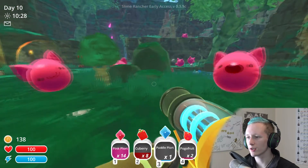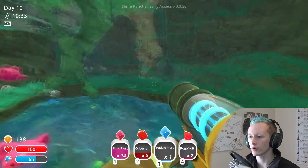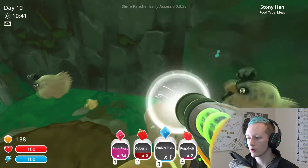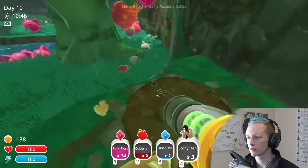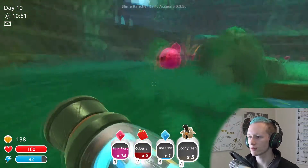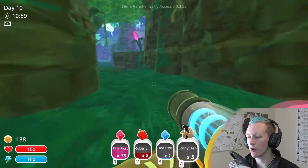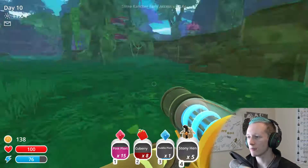It's probably gonna be something I'll add an expansion to. There really isn't anything too fanciful going on over here — maybe. Oh, I bet I need the water upgrade to get the puddle plorts. I'm gonna get rid of pogo fruit since I can collect those anytime I want. Try to get a bunch of these stony hens since I'm out here.